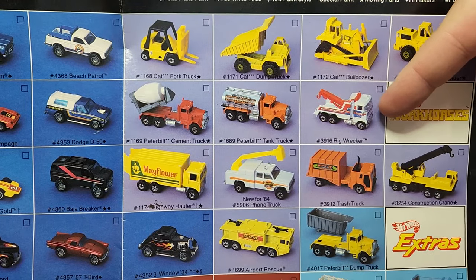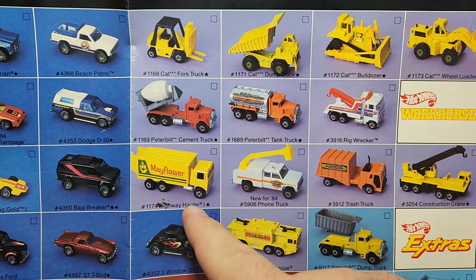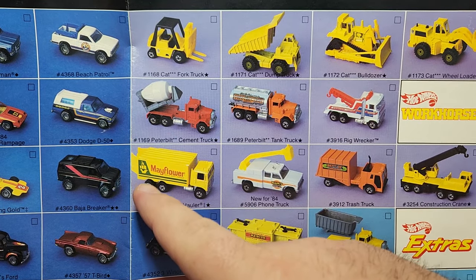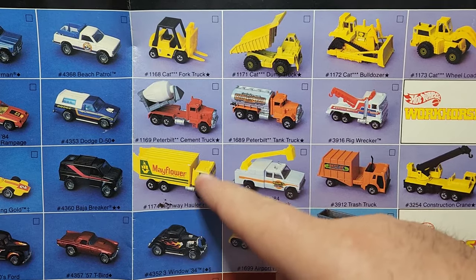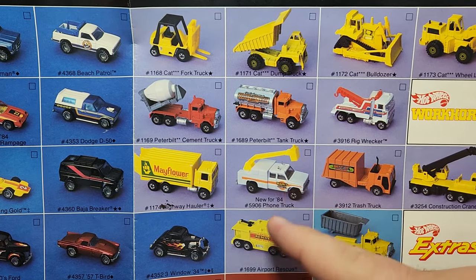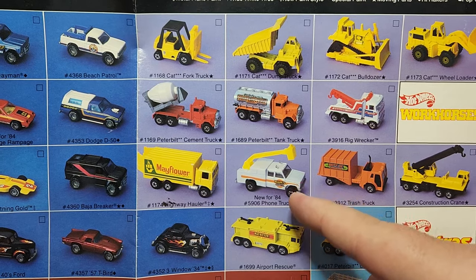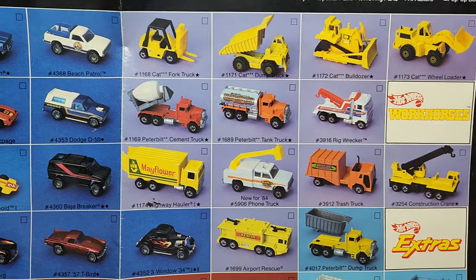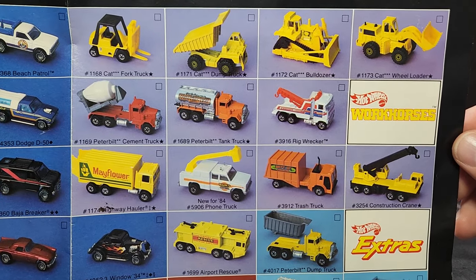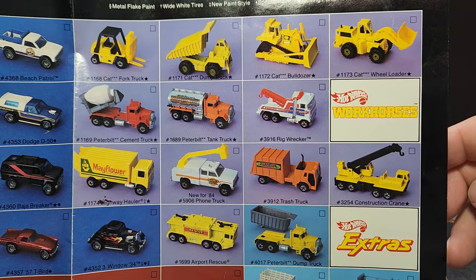A Rig Wrecker — that's a Ford Cab Over, a pretty cool casting, though the tow hitch didn't do anything. Then the original Highway Hauler for Mayflower — kind of interesting because the rear axle is part of the plastic rear section, just the truck and two front axles. A Phone Truck based on an F-250; I've come across a few in dump bins, the boom is always gone because it was a moving feature. Trash Truck — one of the older ones, doesn't have the overhead dumper used in the later '90s.